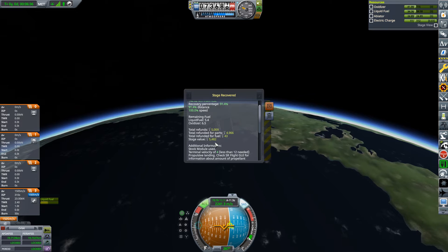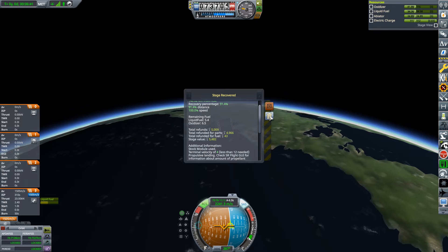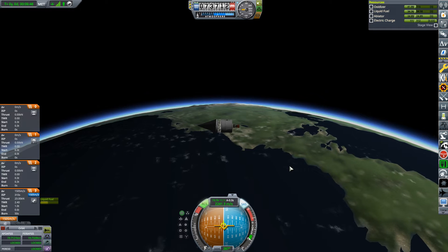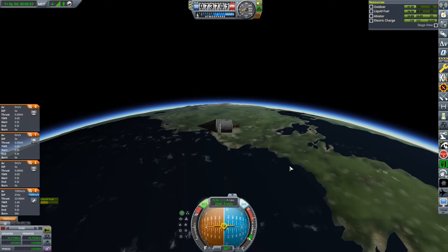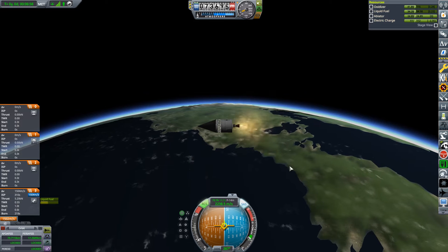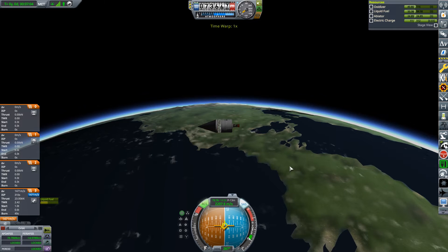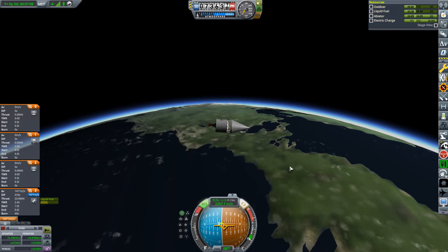Worth 5,482, we've got 5,009 — not bad at all. We are just at the apoapsis of our orbit and about to come in. I'll use a mini engine burn. Do I come in too shallow or too deep? I'll try to adjust the trajectory a little bit better.